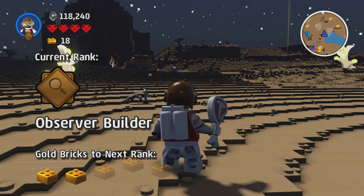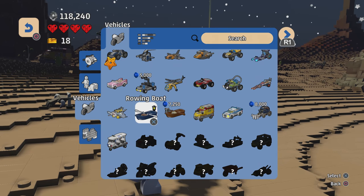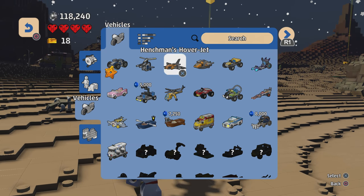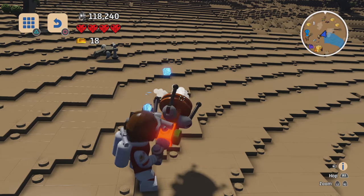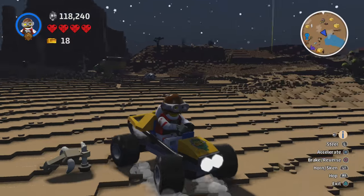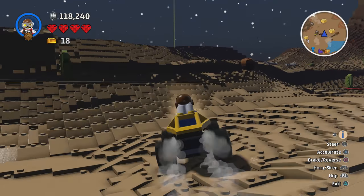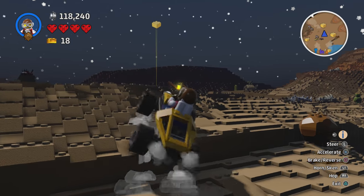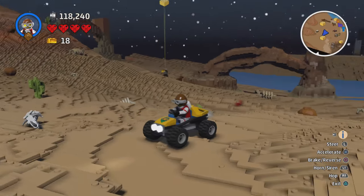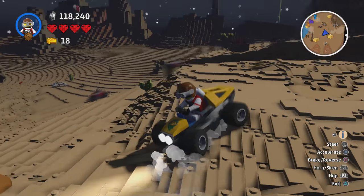The next vehicle to have a look at is the Jungle Buggy. I can't even remember ever using it to be honest. It's kind of like the Getaway Car — I think they're pretty similar in physics. It looks kind of cool though, with a pretty cool design on the front of a leopard hiding in the bushes.